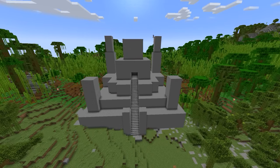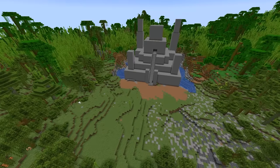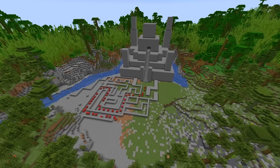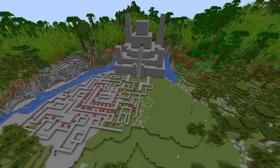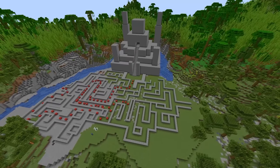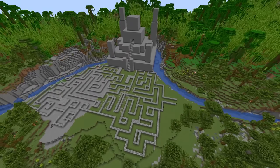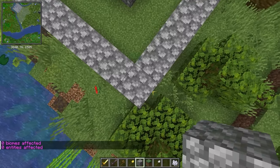I didn't want explorers to just storm right up the steps of the temple, so I cleared the jungle at the entrance and started building a maze. And if you think it's hard trying to navigate a maze, try building one! This was so frustrating, and it took me an embarrassingly long time to work out how to build a maze this big, but after a lot of trial and error, the layout was complete, and it was time to build up the walls and decorate.